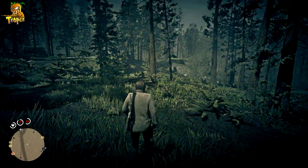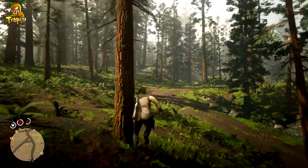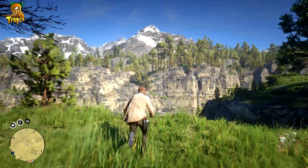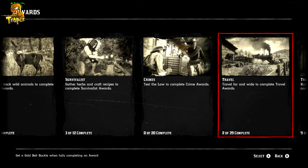With that said, let's get started. First off, you guys have to go ahead and get one of these challenges completed that you can then reset. If you want to check and see if you have completed any of these challenges, simply press Start, go over to Progress, go to Awards, and see which of these awards you have completed, if any.